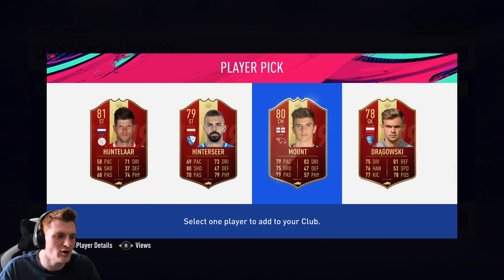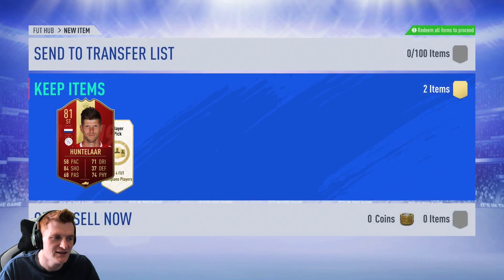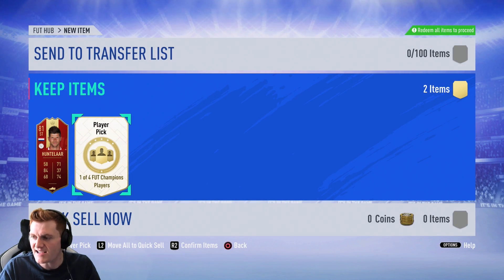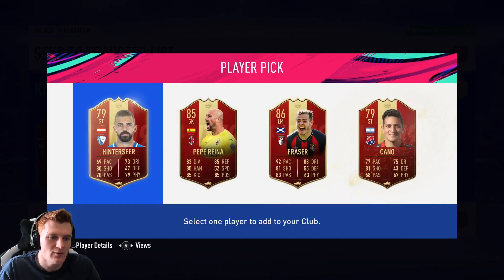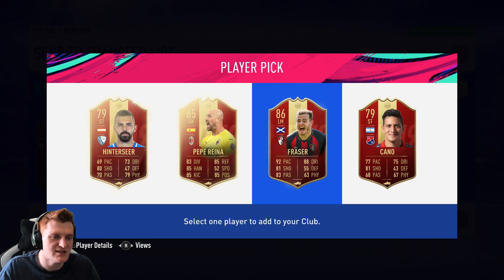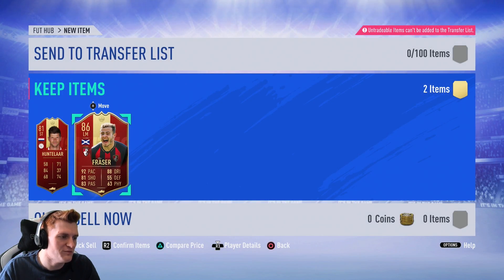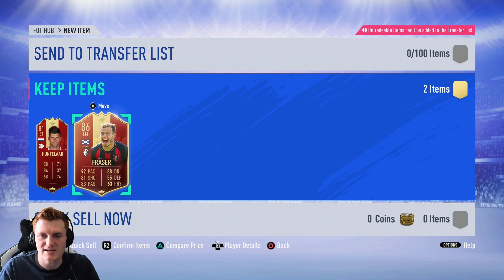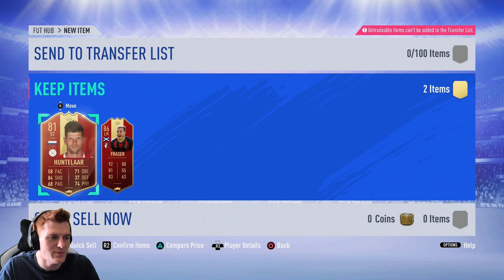First pack — that is probably the worst set of picks I have ever had. For Castro, we'll take Huntler. I don't think I've ever seen a set of picks that bad — 81 rated as the best. The second one gets us an 86, which isn't too bad. We'll happily take Fraser from Bournemouth. An 81 out of one of the picks does make you a little bit salty. But there are my red picks.